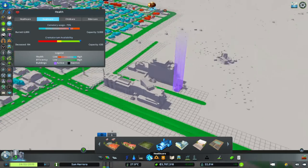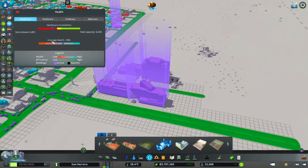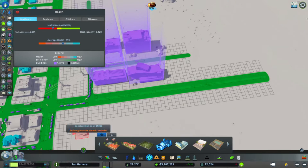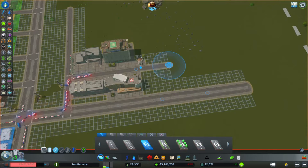Our capacity just went up quite a bit. We're going to place a one-way road through here to make the flow better because we are having dozens of ambulances now. Let's pause it and get these junctions fixed so we don't have tons of traffic through here - that would not be good with all these ambulances.